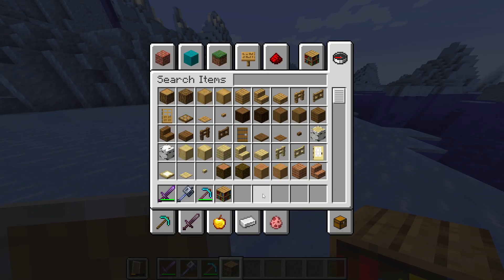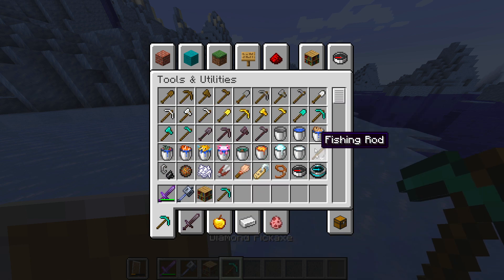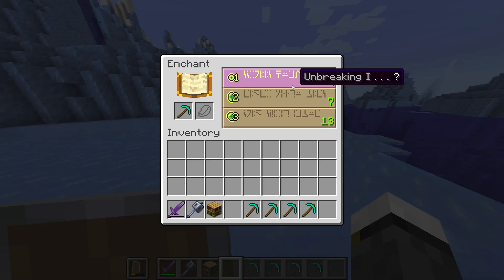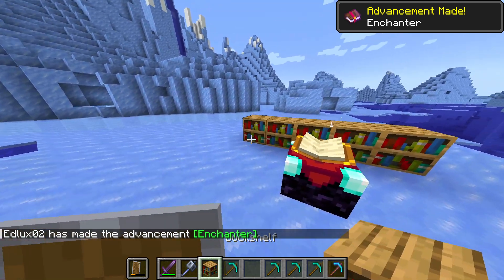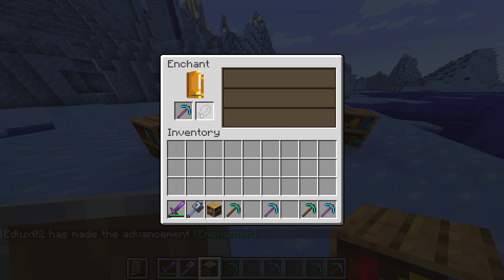Silk Touch is a low-level enchantment, meaning we can afford not to put all the bookshelves. The maximum number of bookshelves is 15 to enchant at the highest level, but to get an enchantment like Silk Touch it's not entirely necessary, because after certain levels you start to get enchantments like Silk Touch.